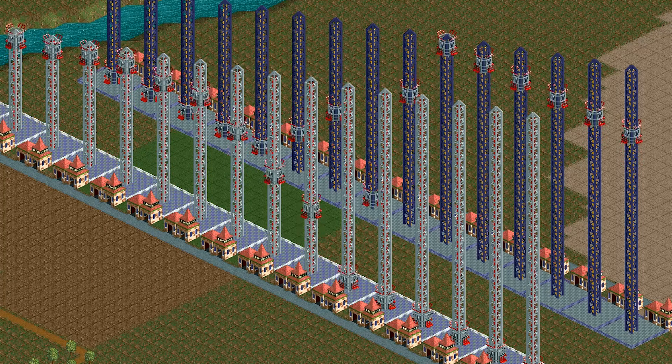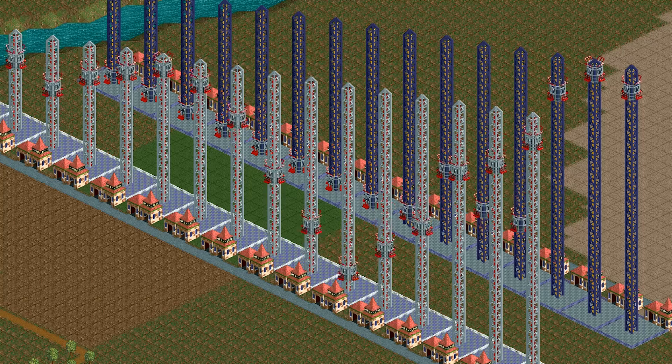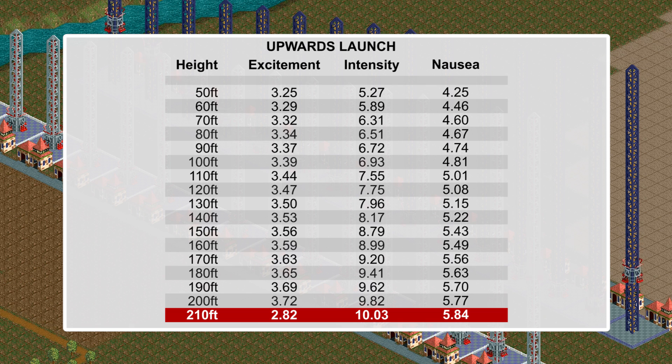The Upwards Launch rides ranged from 50 feet and escalated to 210 feet, which eventually gained a red rating. It seemed that there were no defined sequence to the intensity and nausea rating, and the main issue with this type of ride is that it only measures altitude and speed. The excitement rating gradually climbed from 3.25 to 3.72 before a red rating knocked it down to 2.82.